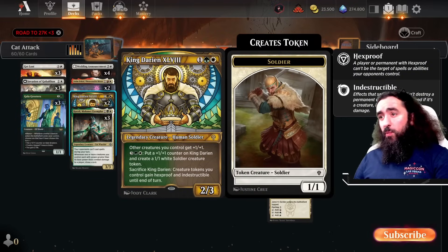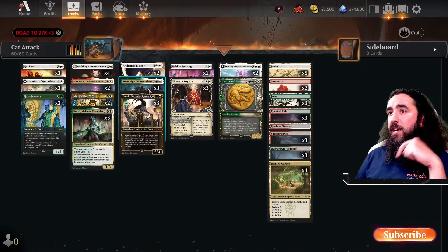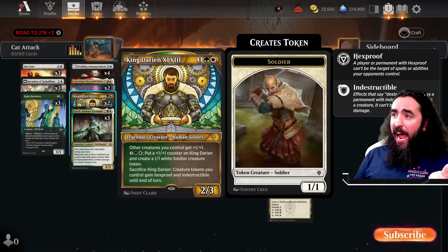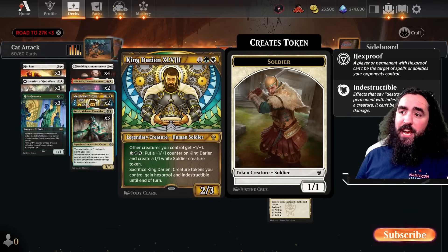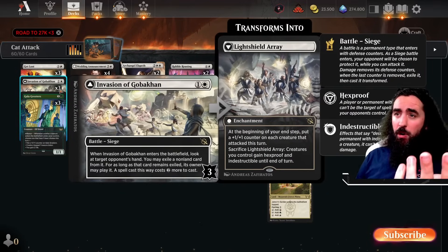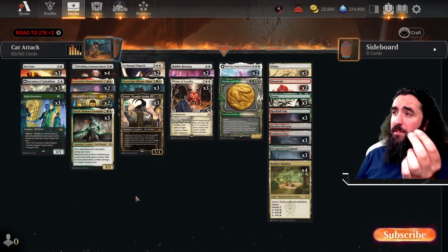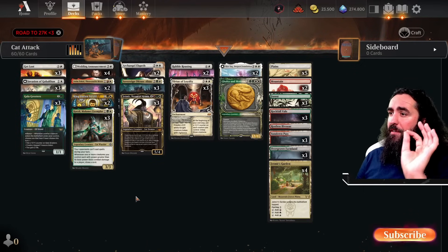We also have King Darion here, so we can give all of our tokens a pump — very important for the Sovereign. And it can give your tokens Hexproof and Indestructible until end of turn, which can also be good. Same with the Invasion of Gobokan — you sacrifice it to give all your creatures Hexproof and Indestructible until end of turn. Very darn freaking tasty.